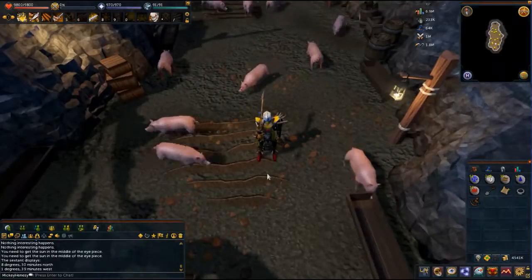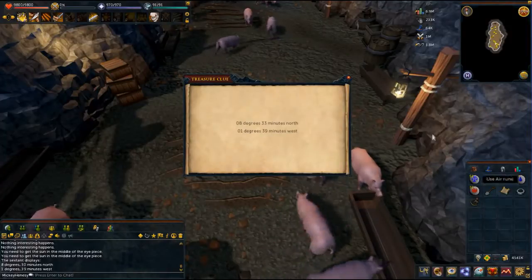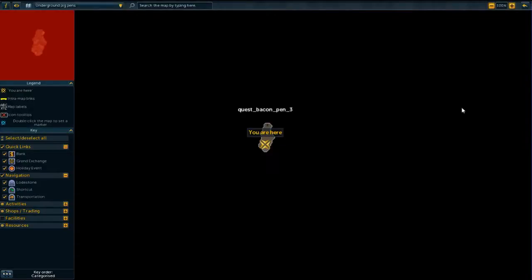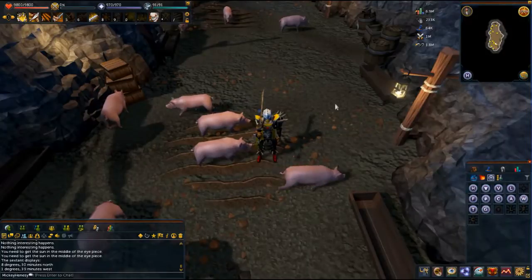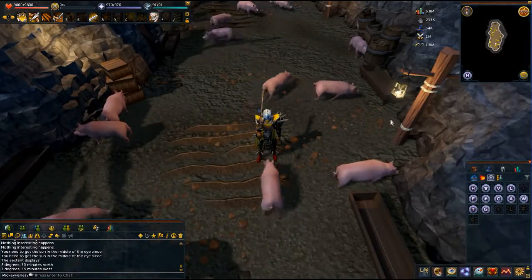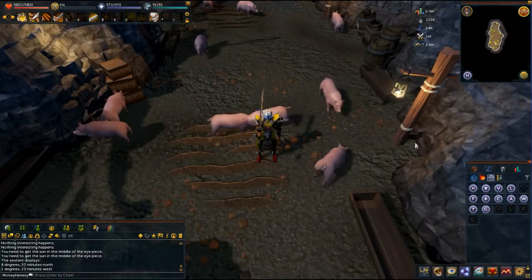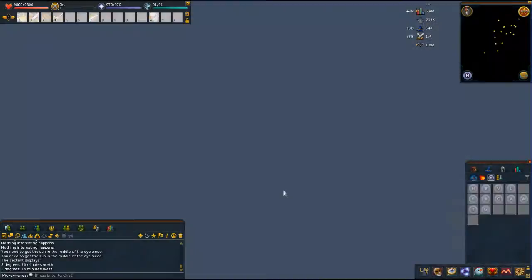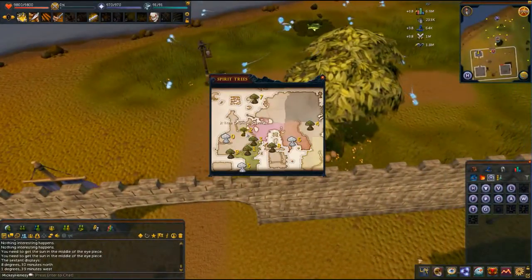So, I happen to know where these coordinates are already for this particular clue — they're in the Gnome Stronghold. I've shown you in the past that if you teleport to Varrock, you're very close to a spirit tree, and then you can just teleport to wherever the next spirit tree is. The other fastest option is the Mobilizing Armies teleport, because it's right next to the tree. Then you just go to the Grand Exchange — or not the Grand Exchange.